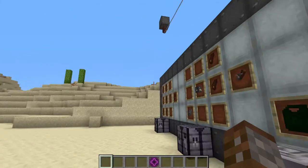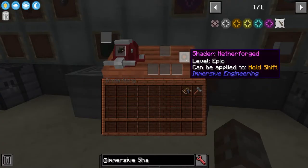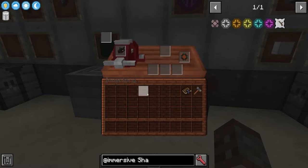If we just take ourselves a shader, we can right-click the air and open it up — this one's giving us the Nether Forge. We can then place this in the shader slot and get a new skin basically. It's like CSGO skins but for Minecraft.